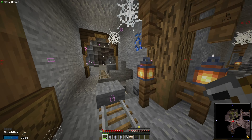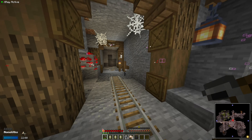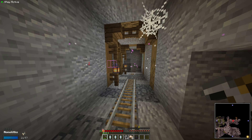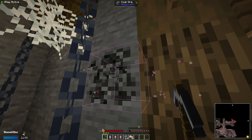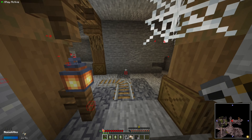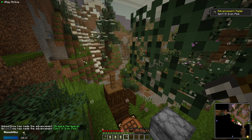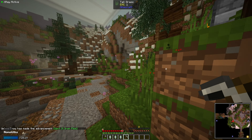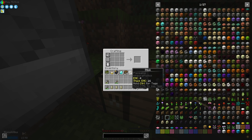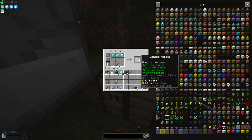Casually leaving the mob spawner. Should be able to come over here and grab some more coal — that's all I really need right now. We'll be able to get the diamonds too. Just collecting resources, just got an iron pick, so now I should be able to go get all the diamonds. Ended up only being five diamonds in here, meaning we can make a pickaxe and a sword.